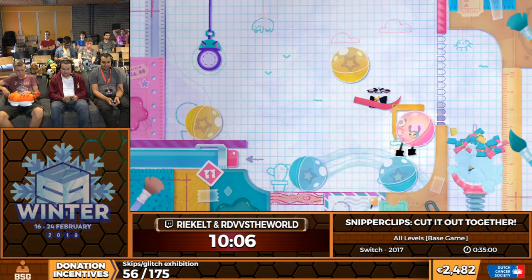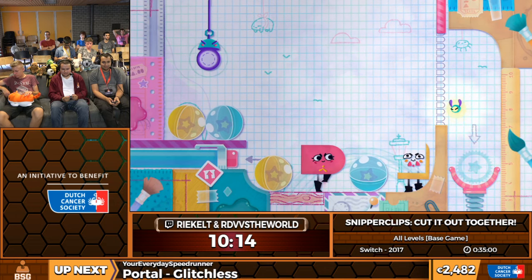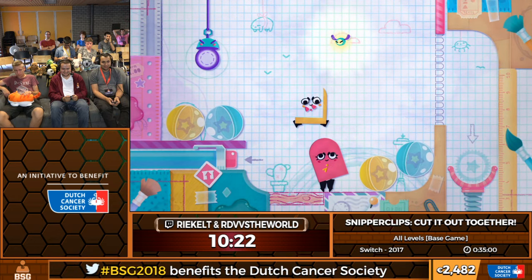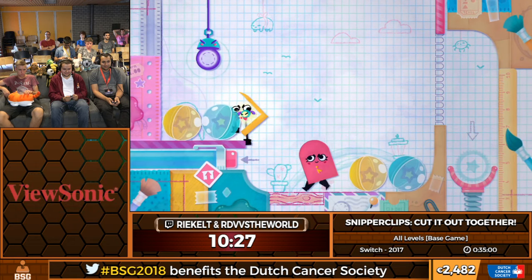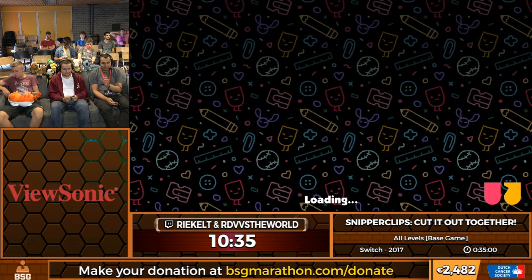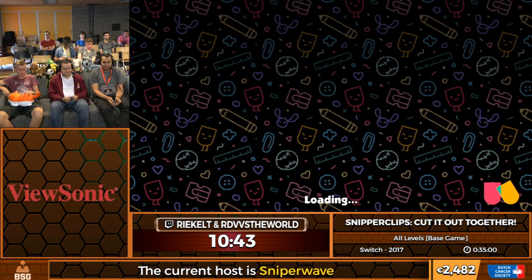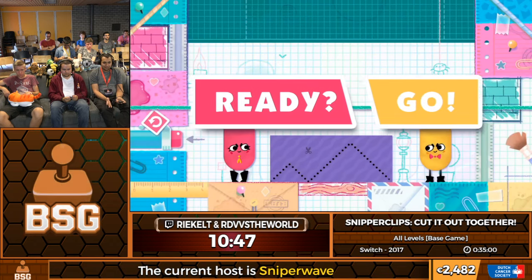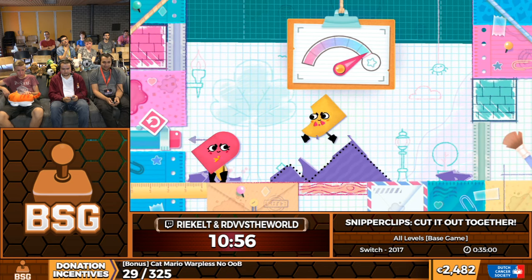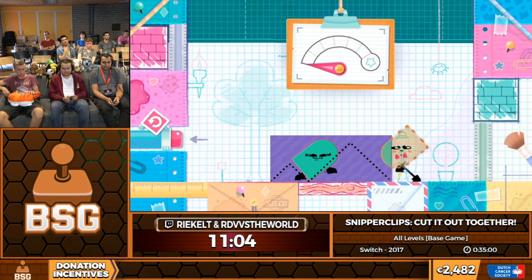So for this level, we gotta get this firefly into the thing over there and then return him to his lamp. Oh my lord. Use the ball. There you go. I like how these balls are maintaining on top of each other. How do physics work? For those who do not know, Cruel is another runner in this marathon as well as main organizer. He's a physics teacher. We've asked him a few times: how does physics work?